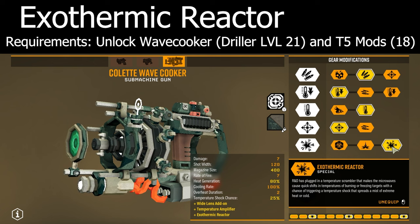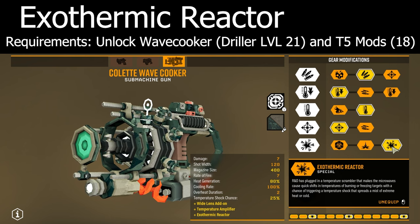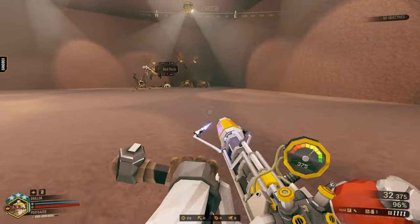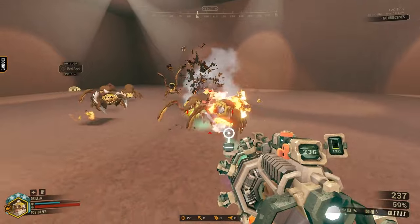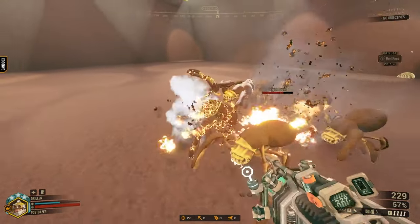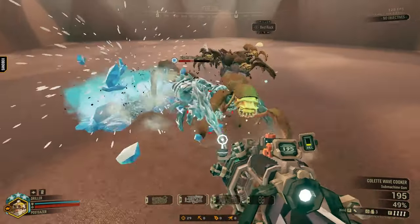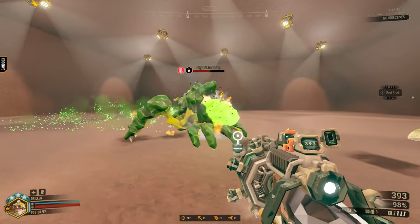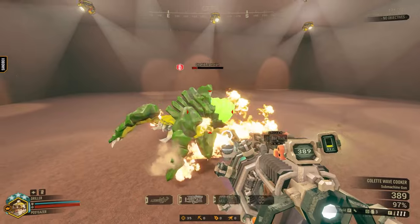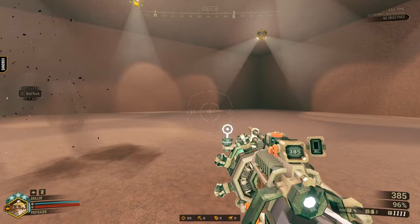The wave cooker is already a really quirky weapon, but it still feels crazy that chaining temp shocks basically for free isn't an overclock effect. If you aren't sure what that means, don't worry — just watch how it works with the crisper. And now with the cryo cannon. Oh, and don't worry, it's good against big bugs too. But that's enough of my demonstration, go try it for yourself.